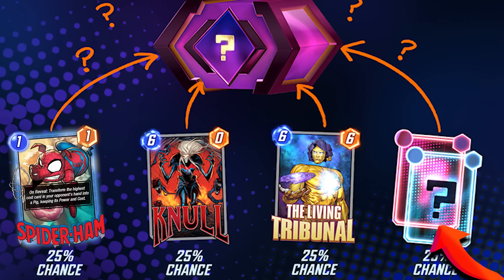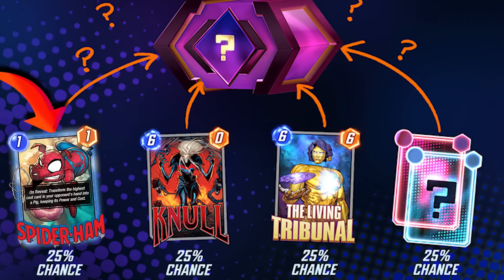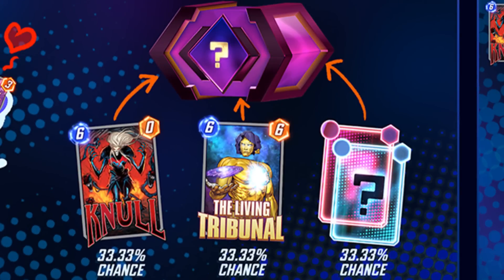As a quick side note, at the beginning of the season there's no brand new card that week, so that slot will instead be an additional series four or five card that they choose. When you open a Spotlight Cache you're guaranteed to open one of those three cards or a random series four or five card. Once you've obtained one of those cards, it's removed from the cache, increasing your odds of getting the remaining cards.